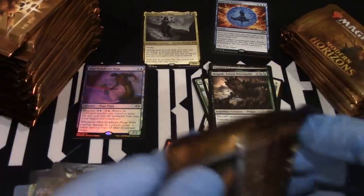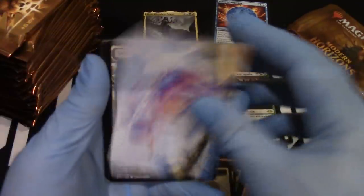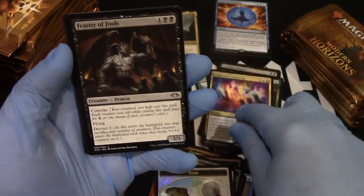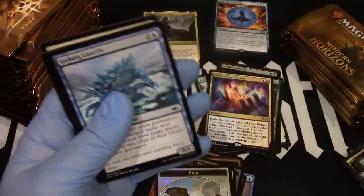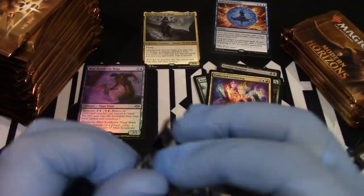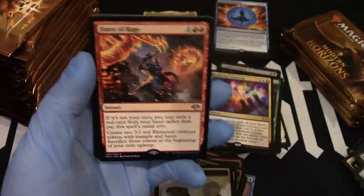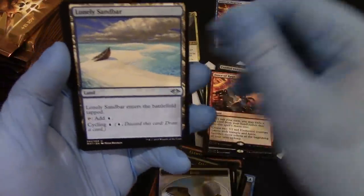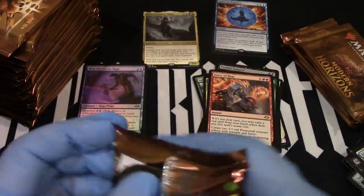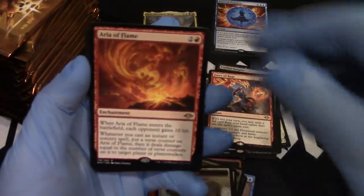I don't think this might be a weak box. We'll put it up there. The birds. Artwork. And Collected Conjuring. And a Feast of Fools — a Feast of Fools, easier to say. Illusion. Island. Force of Rage. Shapeshifter. Mons. Planes.